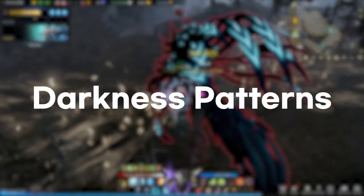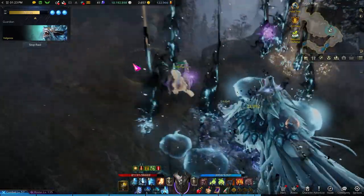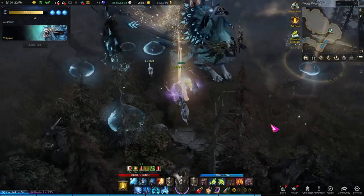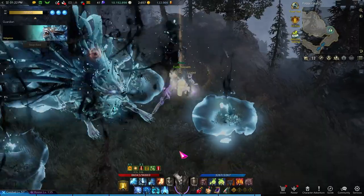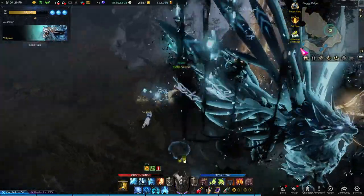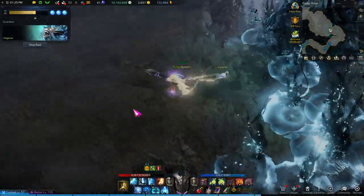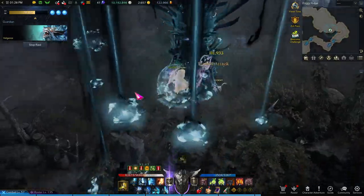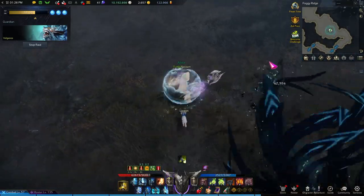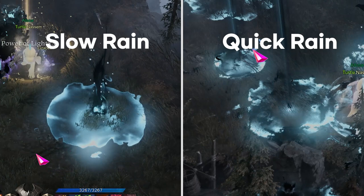For Valganos's dark patterns, the most important pattern is the slow rain. This pattern is the only one that gives you Power of Lights. Rain will fall very slowly, meaning walking through it before it explodes won't do anything to you — walk through and pick up those Power of Lights if you are not at full stacks. However, if you are on one when it explodes, you will gain a Power of Darkness debuff. Unlike the slow rain, quick rain will explode almost right away — immediately avoid these. To distinguish slow from quick rain, look inside the circle: if it's clean, it's slow rain; if it's a bit messy, it's quick rain.